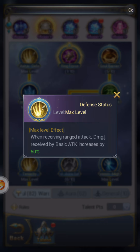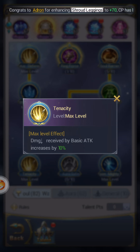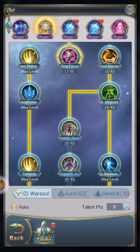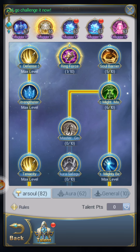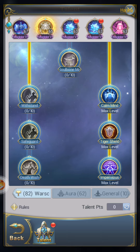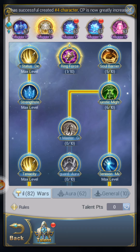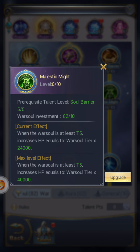For the talents on this build I have maxed out: damage received by basic attack is increased, increased HP, and receive basic attack increased. If you don't have enough talent points, just stop at Strengthening — that's pretty much all you need. On this side, when poison, burn, stun, or entangled, skill damage goes up — I just try to get to the next one.